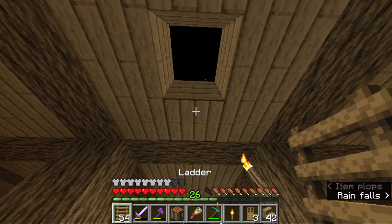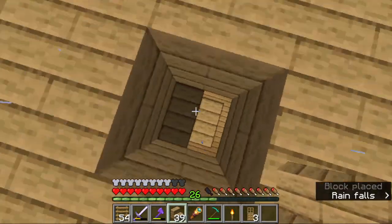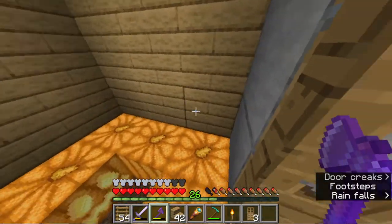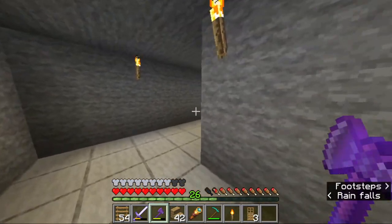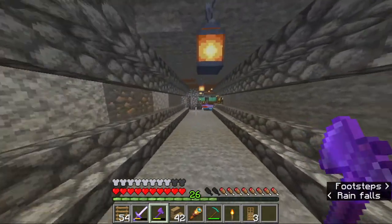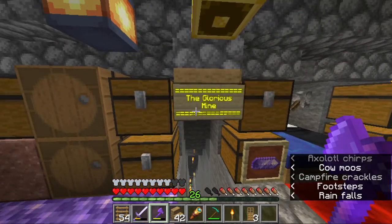Just grabbing a block to check — yeah, this is just the roof, there's nothing up here. Going back down, more pumpkins cause I thought it was neat. Got a staircase going this way, a long tunnel — this is a really long tunnel, I didn't realize it would be this long. Staircase, the mine area. Found an amethyst geode down there in our glorious mine — I really love how this makes it look like a neon sign.